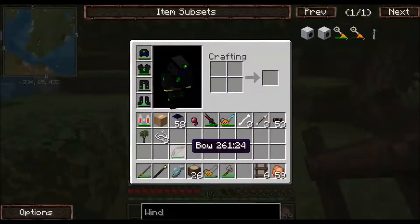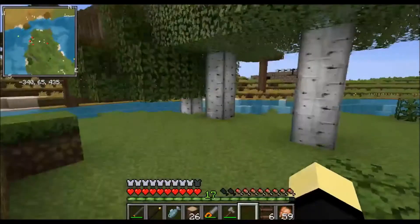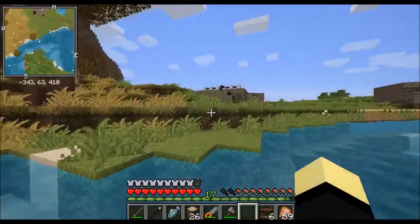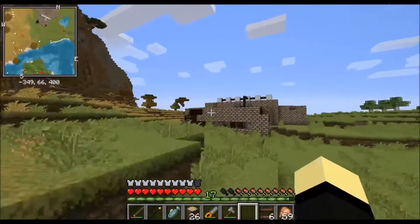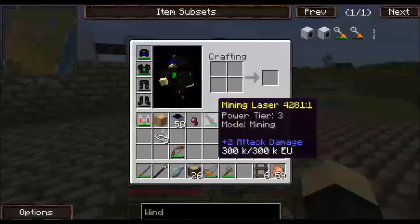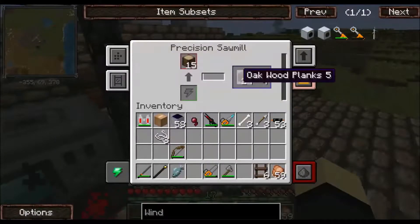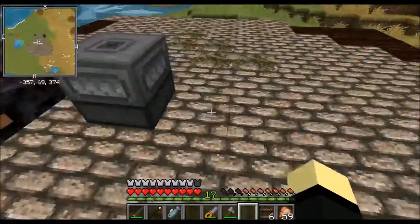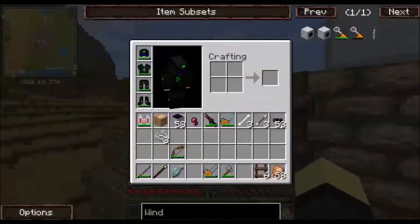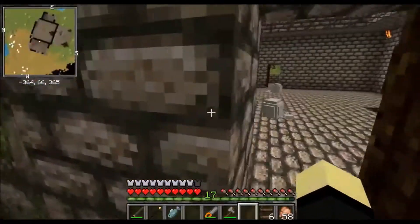We've got some charging stations back at the ship, but I don't want to have to keep going back and forth. Maybe if we can empty up some of these boxes, I want to get a generator up so we don't have to use solar powered machines. We can have it hooked up to a generator - the problem is I want to have this base started and get it repaired.